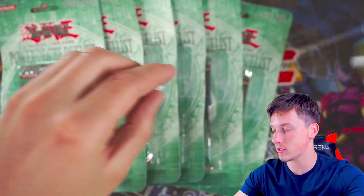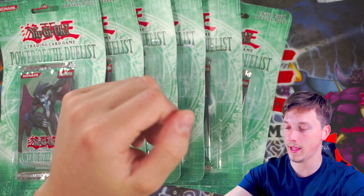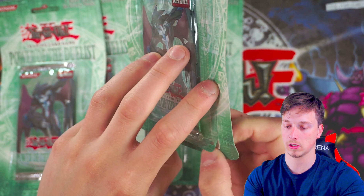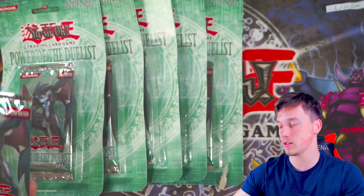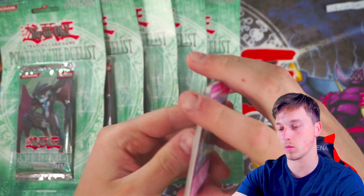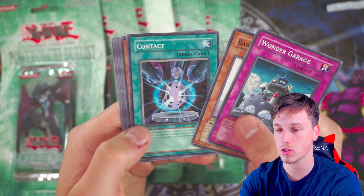Next up we have Welson underscore LM, who also has one pack. Good luck — I think you wanted me to keep the blister in pretty decent condition, so I'll try my best. Let's try and open that up — there we go. We need to see a decent monster Ultimate Rare, because there's a lot of dud spell and traps in here. Luckily D. Wonder Garage, Baby Sarasaurus, Contact, Chrysalis Dolphin, and another Alien Mother — we keep pulling alien cards, unfortunately just a rare for you my friend.